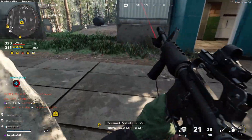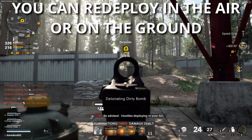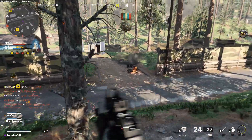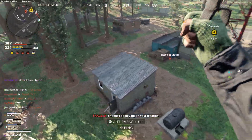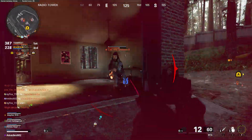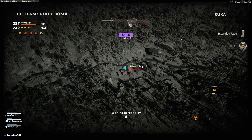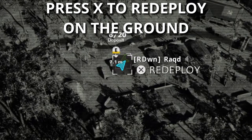When you die, you get a chance to redeploy on your team, kind of like in Ground War from Call of Duty Modern Warfare. You can choose to deploy in the air or on the ground right next to a squadmate. The air deployment is triggered by pressing the reload key — square on PlayStation 4 — and the ground deployment is triggered by pushing the jump button, which is X on PS4. If you deploy in the air, there's a good chance the enemy will get a call-out that enemy forces are being deployed, but you have the opportunity to potentially land behind them. You can also deploy in the air even when your squadmates are in combat, which is not possible with ground redeployment — you have to wait a couple seconds after your teammate has left combat to redeploy on the ground.